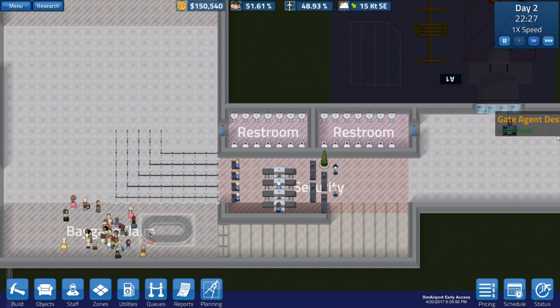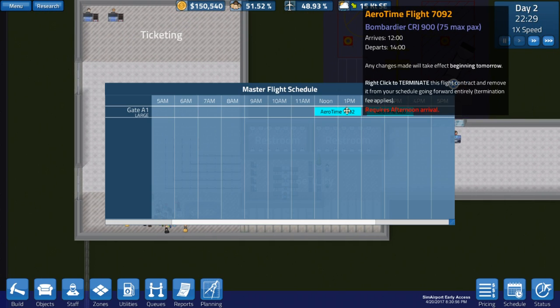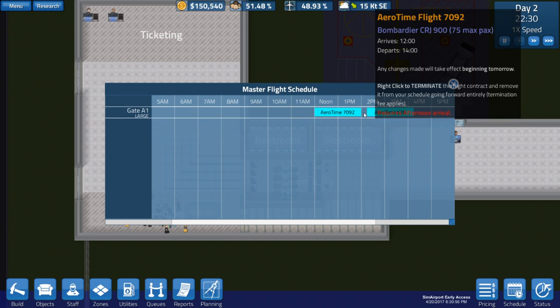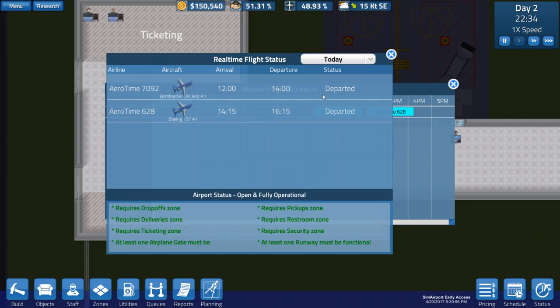Right, it's night time around now. I don't think we have any - well actually, maybe we do have scheduled flights. We shouldn't have, I think we have - what time is it right now? It is 10. We shouldn't have any scheduled flights. Yeah, it's already departed.